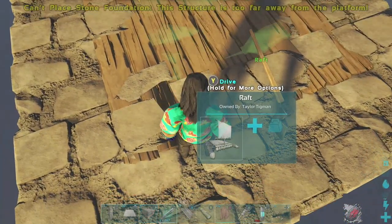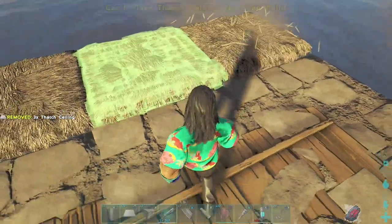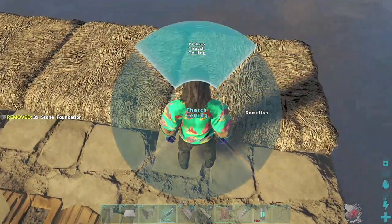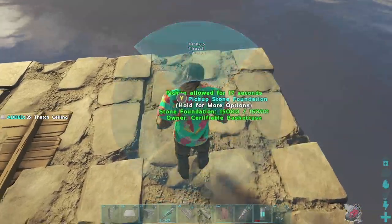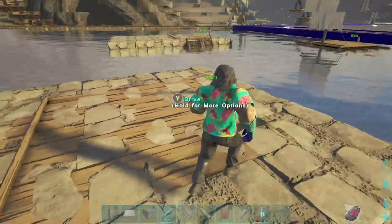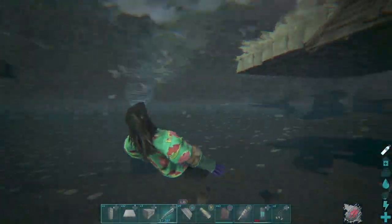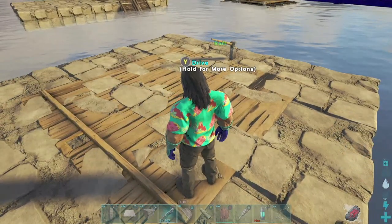Then just go to options and hide your sail. Looks like I didn't put one in the center. Now to extend this out, put thatch ceilings like that. You'll see how it won't let you snap right here, but it will then let you snap ceilings under those thatch, and it'll let you snap stone foundations under those thatch ceilings. And there you go — that's the basis of building on a raft. Once you learn that you can start to make different types of rafts. As you're building, always have some wooden ramps on you to get back up onto your raft.